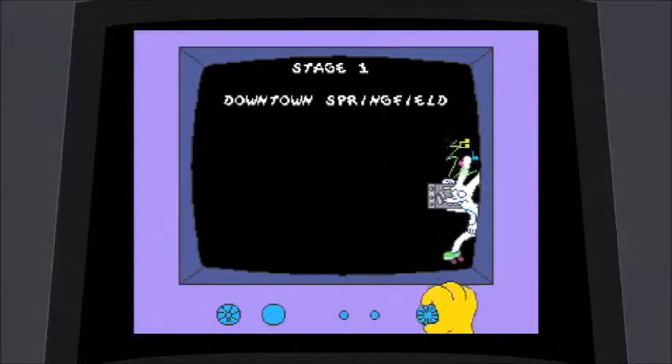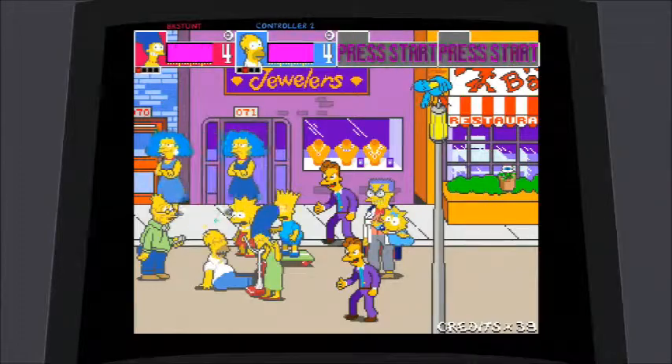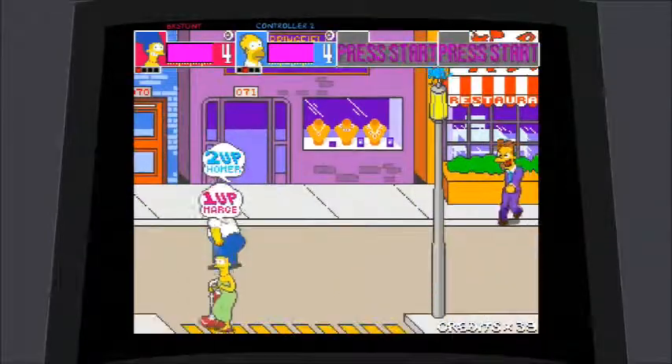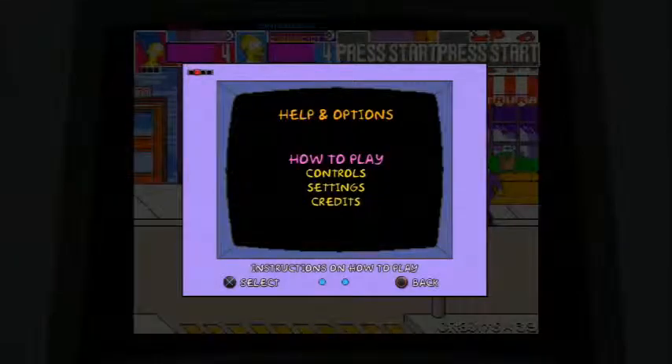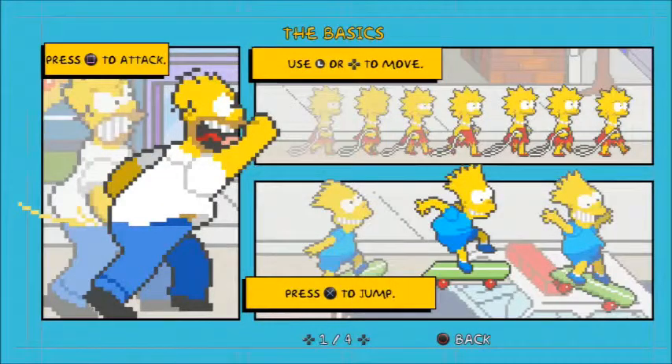Here's the plot of the entire game: Mr. Burns' assistant Smithers runs off with Maggie — we can't have that.